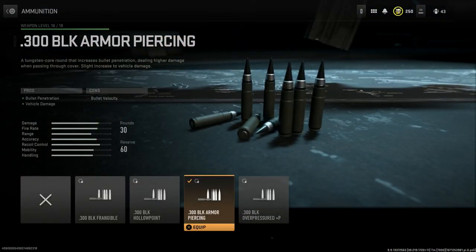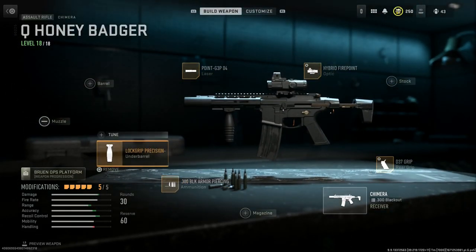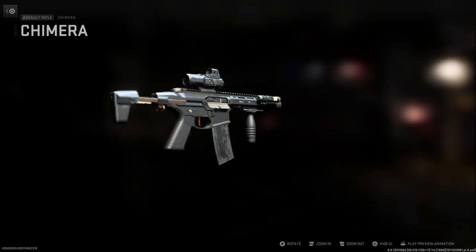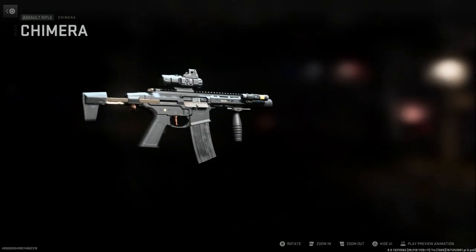We're running 300 Blackout armor-piercing rounds, giving bullet penetration and vehicle damage with cons being bullet velocity. Since this is primarily a close-quarters weapon — you're not stretching this thing out — to complement the laser we have a hipfire-focused grip, the Lockwood Precision 40, giving hipfire accuracy, recoil steadiness, and aim walking steadiness with the con being ADS speed. That's the final design for the Q Honey Badger, inspired by the LVA W from Sig.